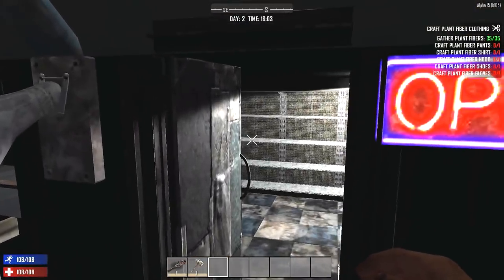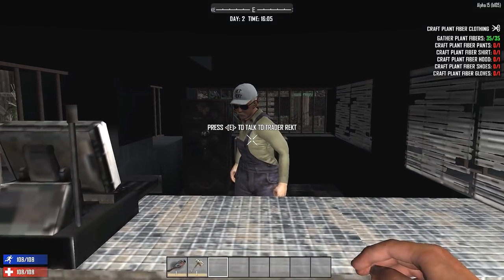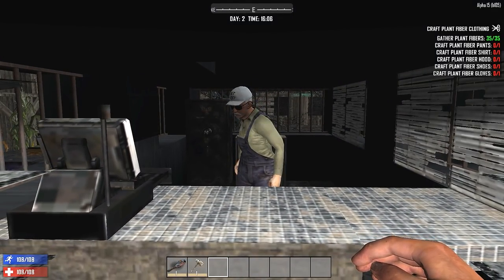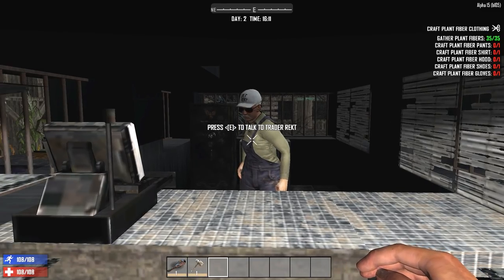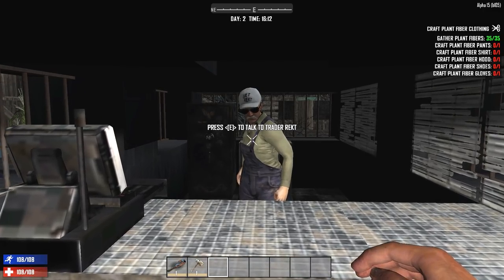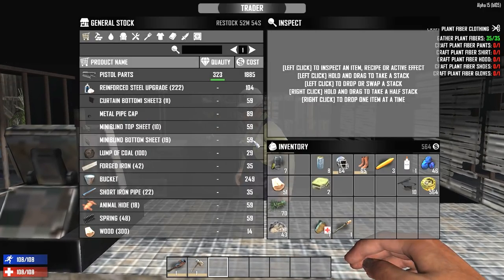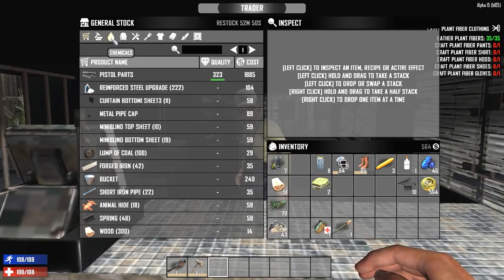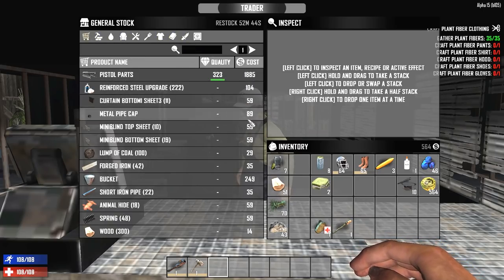There are five different people that sell in these outposts, five different NPCs. There's Trader Rekt, Trader Joel, Trader Bob, Trader Hugh, and Trader Jimmy. These are the guys you can actually trade with. They all have different personalities — most of them are pretty foul-mouthed — and they're not exactly happy that you're there. You can sort by all the stuff they have, browse by category, and see the quality of each item and how much it actually costs.